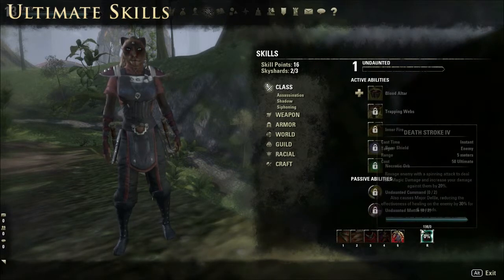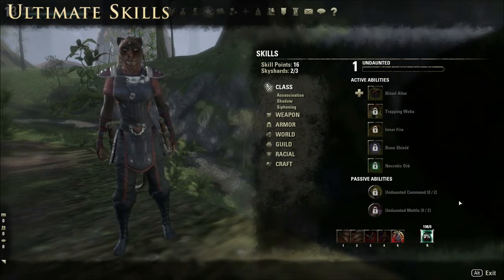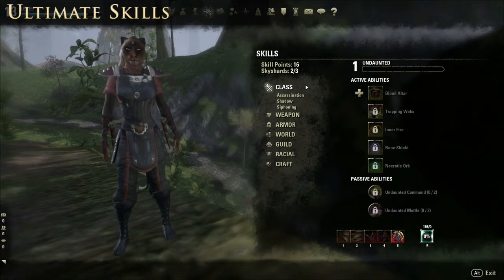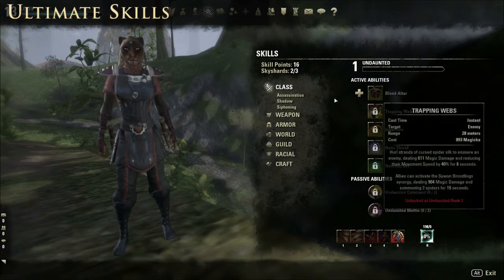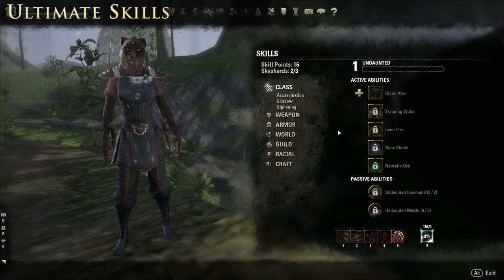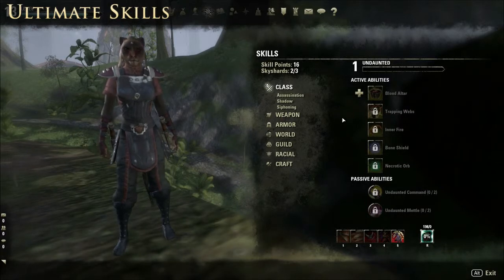It's quite situational, especially going into dungeons — know what's right for your class. If you're generating ultimate quickly, don't be shy about dropping it. There will be other abilities that, once morphed, can also speed up the process — there's one that gives you additional ultimate every time you consume a potion. An ultimate used properly in a group situation, especially in a dungeon at the right time, is a big factor. Knowing the dungeon mechanics and the particular synergies that can be unlocked from using your ultimate is key to getting the most out of those.